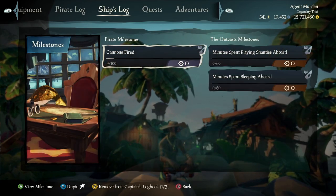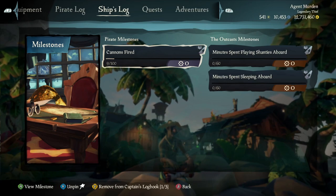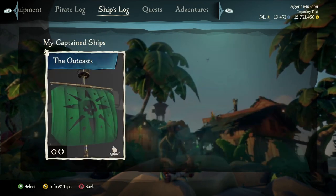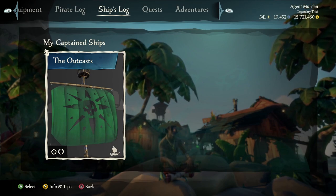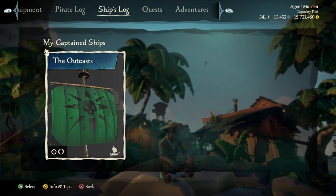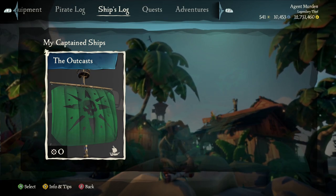So now if you go back, you see on the main menu we have different types of stuff being tracked. Now this last box called Ship Milestones — you'll see this is going to be all your different captain's ships. Right now I only have one captain's ship, which is my sloop the Outcast, but if I had other ships they would all show up here.